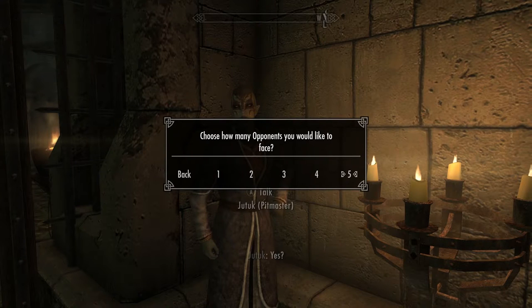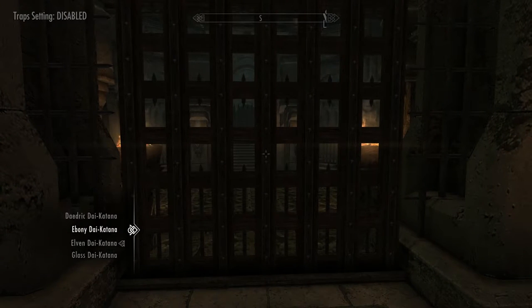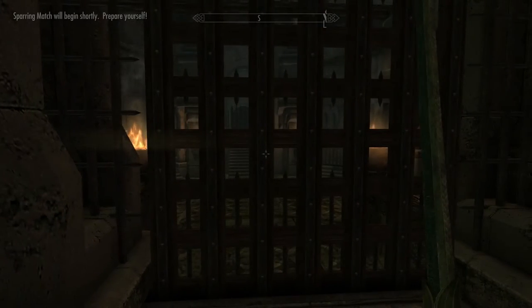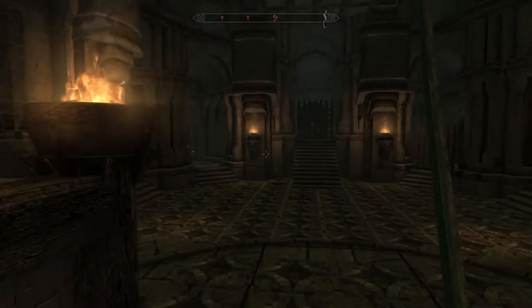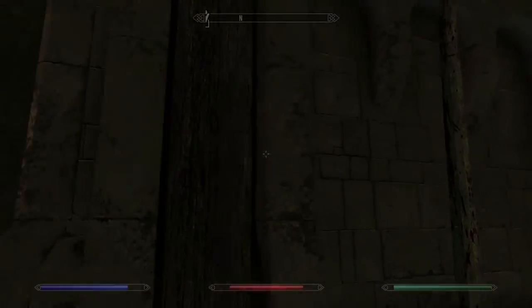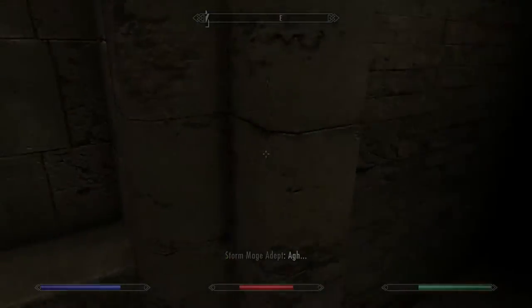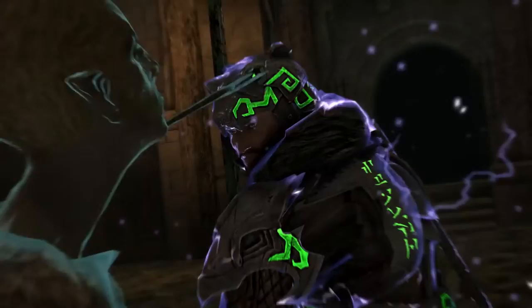Let's set up another one and we'll test another katana against more people. Number of opponents — we'll do five. Configure sparring match. No traps. All right, so we'll go ahead and try it. Let's try the glass one and we'll see how we do. Sparring match will begin shortly. Prepare yourself. I don't need to prepare my damn self. Storm mages — these people don't stand a damn chance. They're not one-shotting. Holy blood. That was a little bit gory.